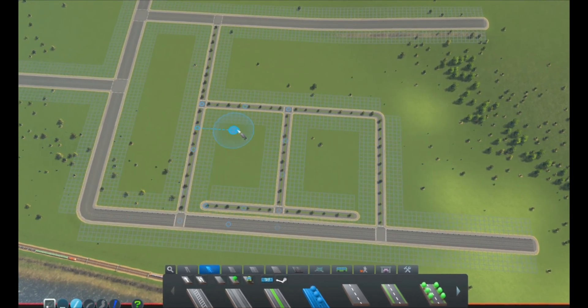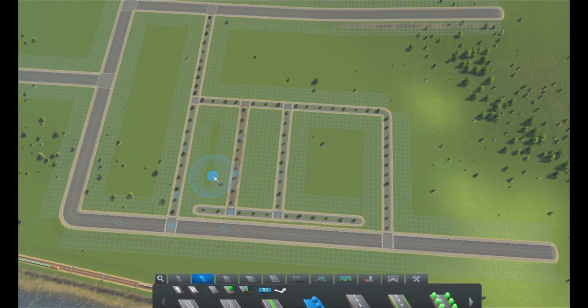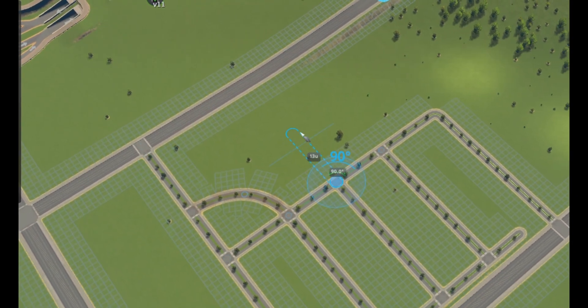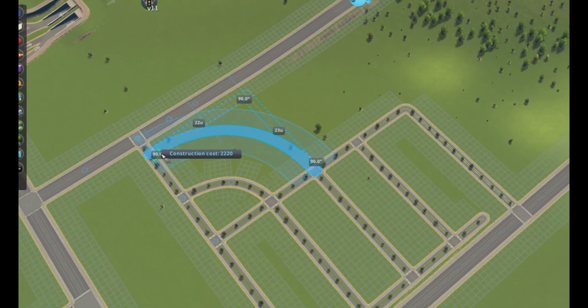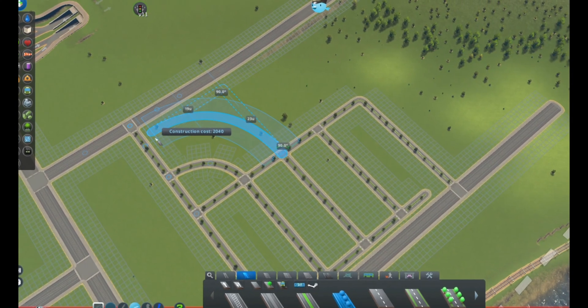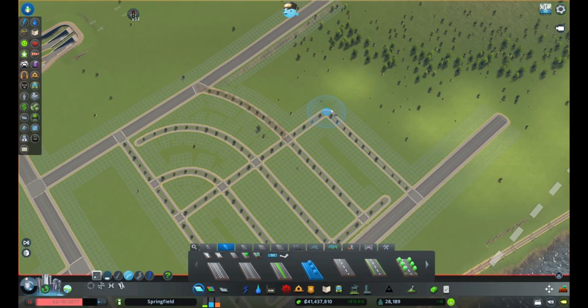I also recommend doing some cool designs like the circular ones or the corner ones, because you might get bored with grid patterns. And when you do build grids, I recommend leaving a big space in some of the grid blocks, because some service buildings are very large and won't fit otherwise.